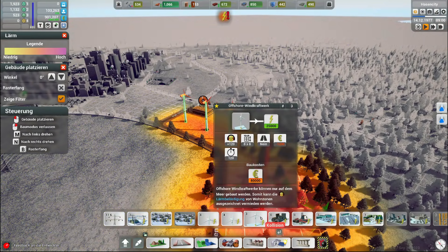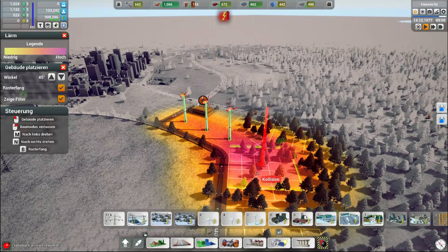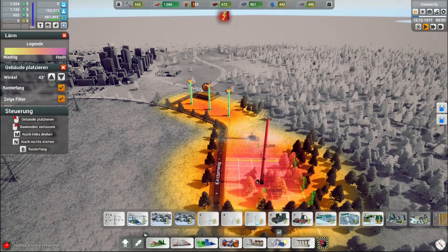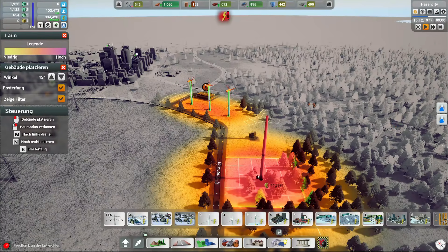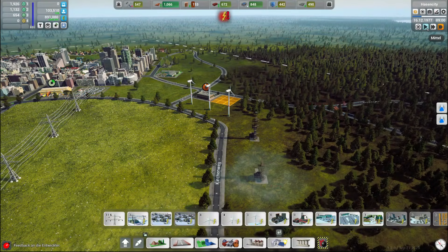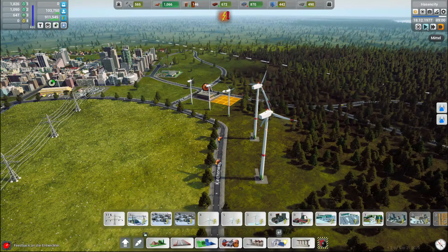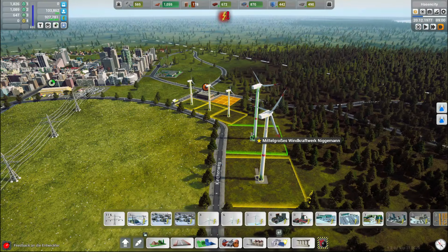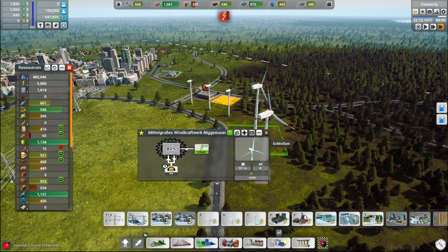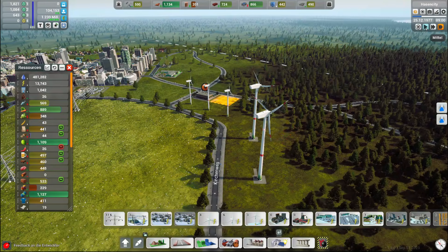Kommen die nächstgrößeren Offshore – muss auf dem Wasser gebaut werden, ne? Genau, Wälder wegholzen, damit man Windkraft bauen kann. Da kommen allerdings nur 2 von hin. Und dann sollte ich auch wieder genug Saft haben. 5.000 – ja, die Fabriken laufen jetzt an, ne? Sehr cool.